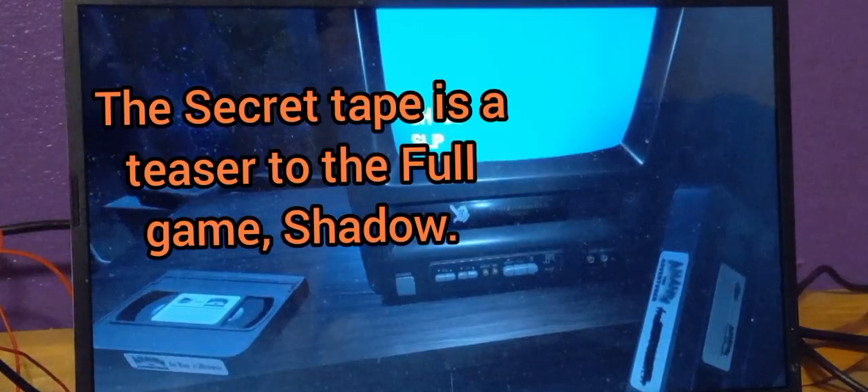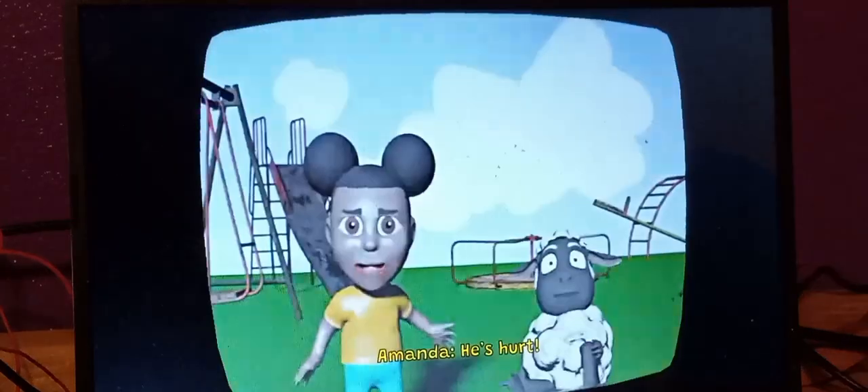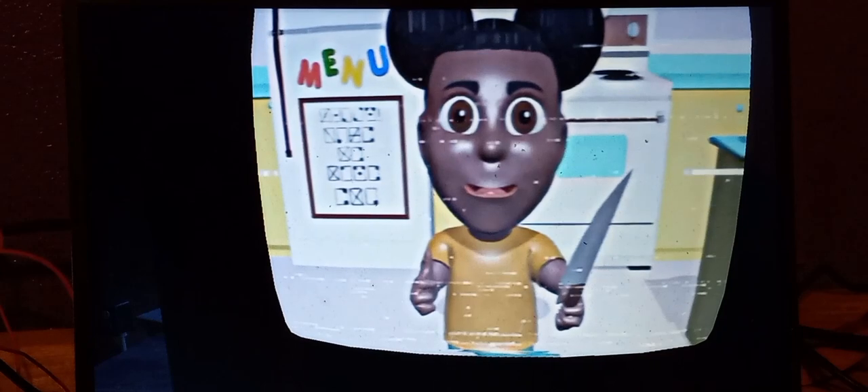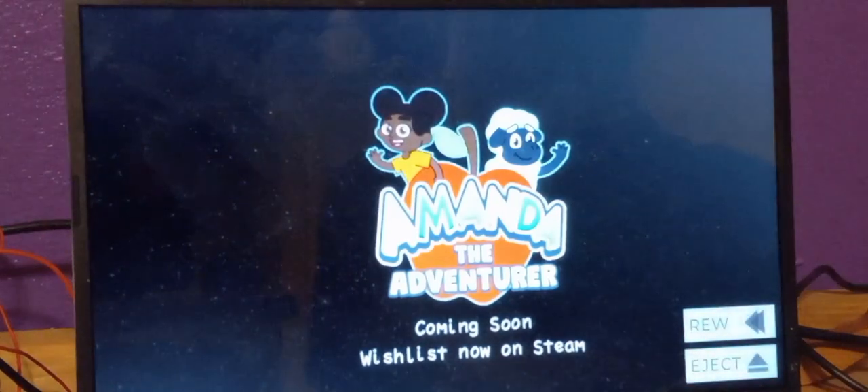Now you can actually play the secret tape. Wait, let me get it right here. And the secret tape is like a teaser to the full version, right? Yep. Go ahead and insert it in. Alright, let's see what this is — this is a teaser to the full version I guess. Yes, Shadow, look. Hi, I'm Amanda. You're at a petting zoo. Okay, a petting zoo — that doesn't seem bad. Okay. Did you guys see that? Good job. What's going on? Guys — oh no, is it the entity? Oh, there he is. Yep. Coming soon — wishless now on Steam. Well, I guess that is the end of Amanda the Adventurer, everyone, for now anyways.